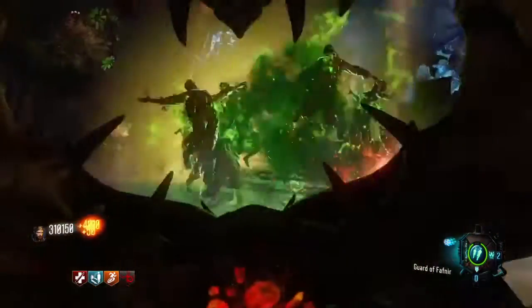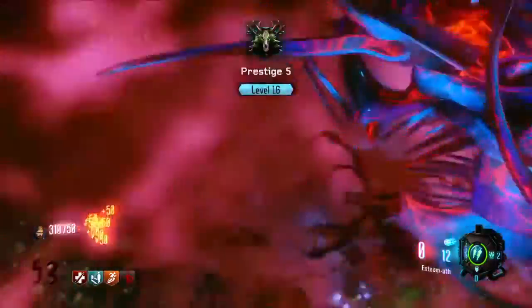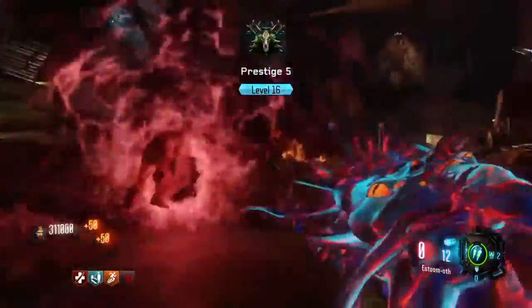Once a Margwa or something like that comes, you have to use the jump pad to Origins and then kill them over there, and then come back to that spot if you guys want to get to a high round.